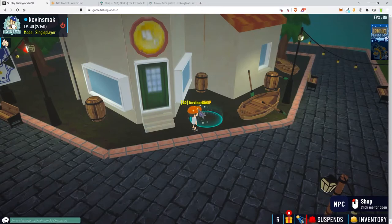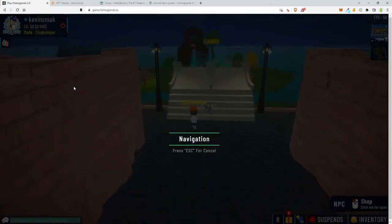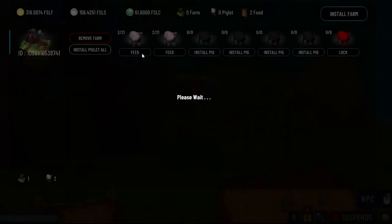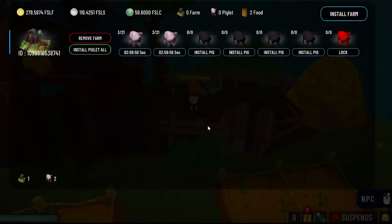Now we'll go back to our area — I just choose lands because it's right near there and you can walk the rest of the distance. Here you just click view and feed each of them. We have two feeds. We are getting low on tokens so these are the only ones we can do right now. We'll feed this one and then this one. We'll feed them again in three hours — I'll probably have more token then from fishing. We got three out of 21 and we'll be able to feed them again in three hours.